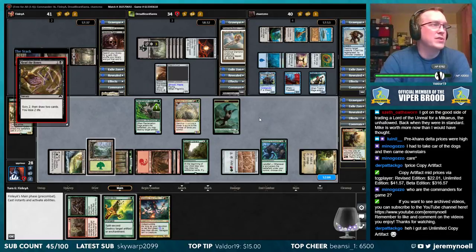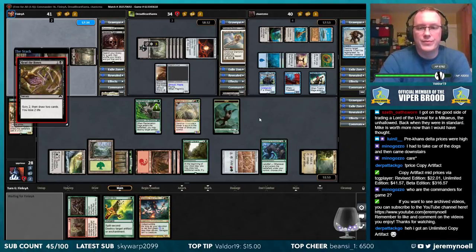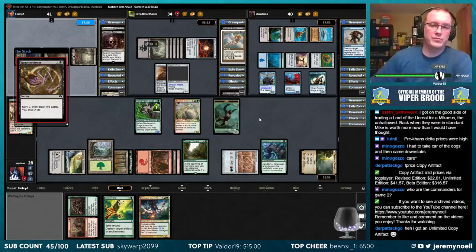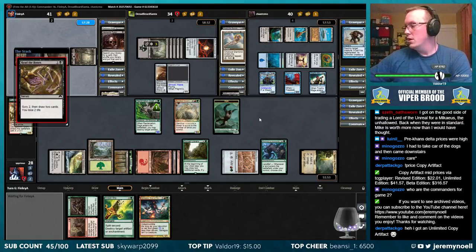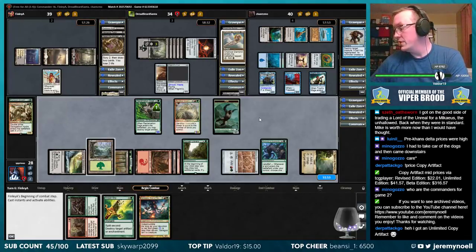Pre-con Delta prices were high, yeah. Sizzeth Oathsorn: I got on a good side of trading the Lord of the Unreal for Macchaeus the Unhallowed back when they were in Standard. Macchaeus is now worth more than I thought it would. Especially for EDH, Macchaeus is so easy to build around.